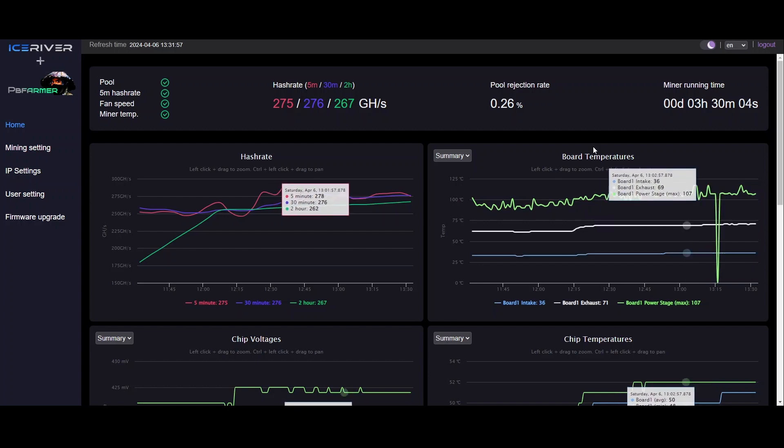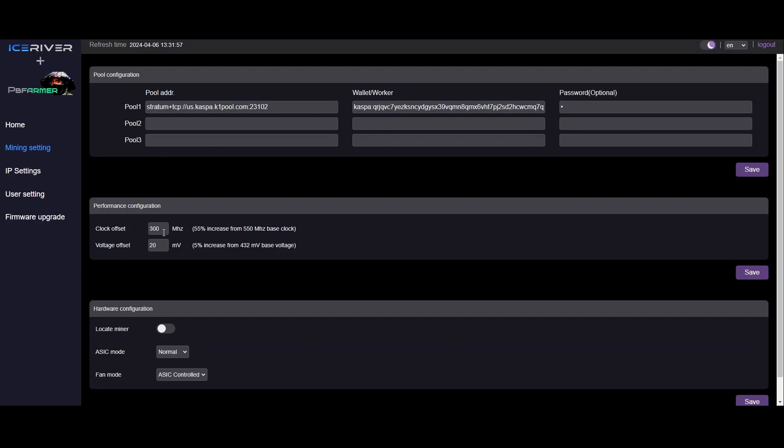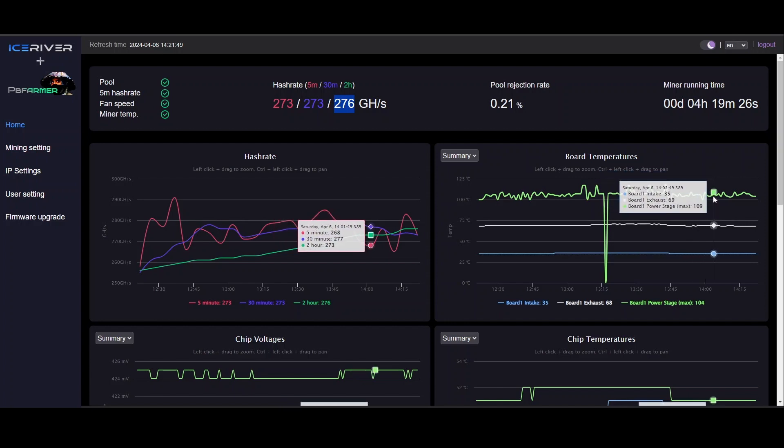I'm going to let it run for a little while longer and see what the two-hour average is. This is kind of the max I want to push it. My settings are 300 on the clock offset and 20 on the voltage offset, and I just don't feel comfortable going much more than that. Back in PB Fireburner's firmware, my two-hour average is 276 gigahash per second on the slightly modified KS0 Pro that doesn't have the copper heat sinks.